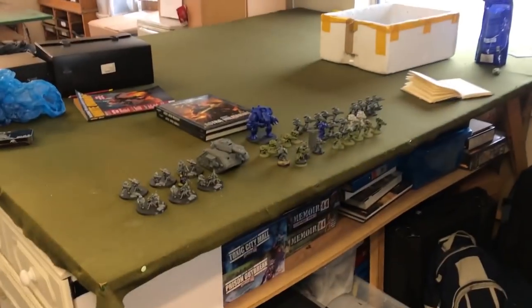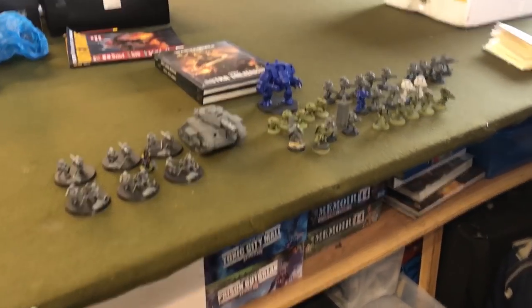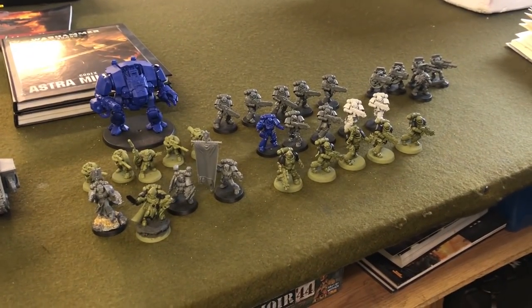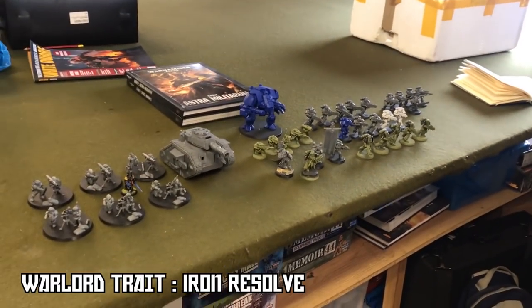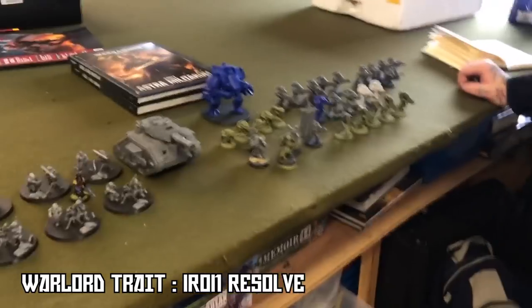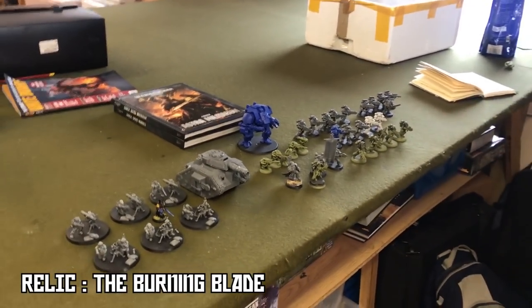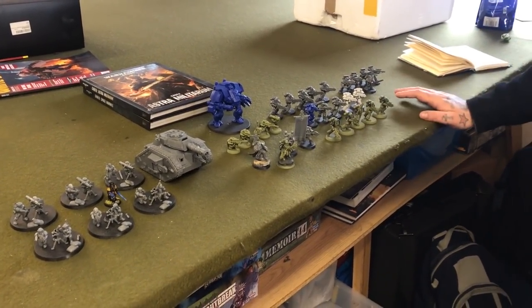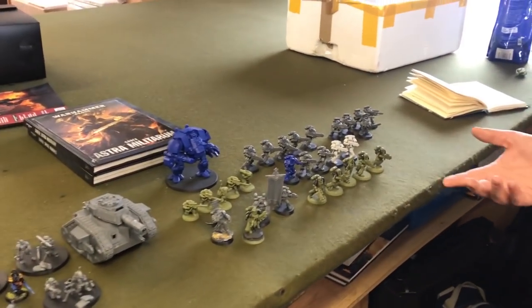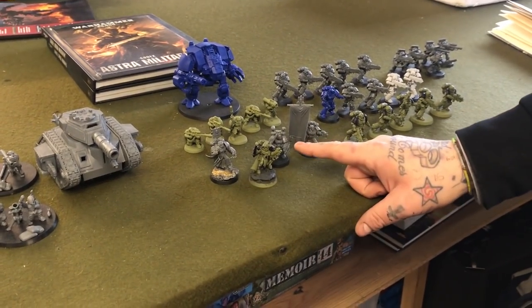We've got Ads back on the channel, and he's bringing a lot of unpainted toys. He was actually trying to paint them — he's taking some Raptors but ran out of Death Guard paint for his base coat. So today he's rocking a Battalion Detachment, Raptors chapter using Raven Guard rules. He's got a Captain, a Lieutenant, and a Company Ancient.